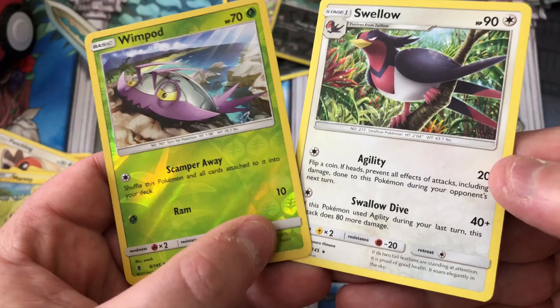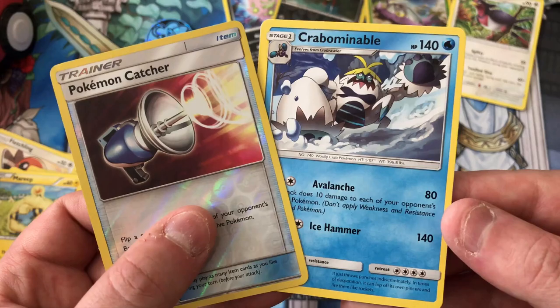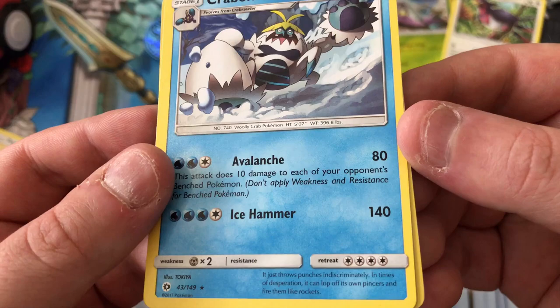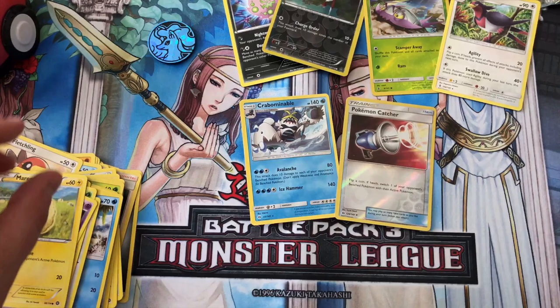Swellow and Wimpod from one of the other packs. Sorry, my videos will get better, it's all new to me. Crabominable - he's cool looking, 140 HP wow. I don't know if that's good but that's just a lot. 140 damage! It says it just first punches indiscriminately in times of desperation and it can lob its own pincers and fire them like rockets. Wow, cool!